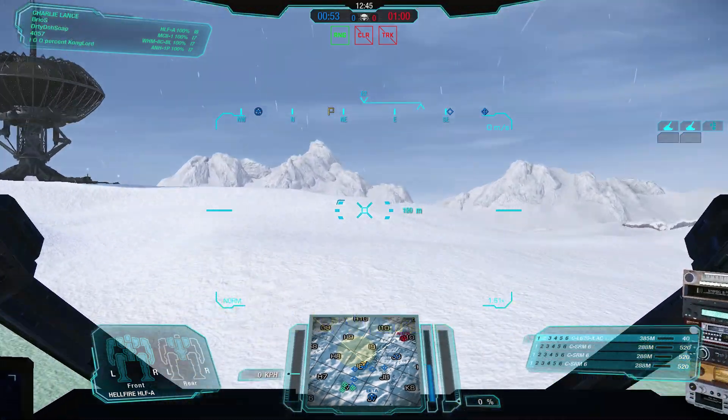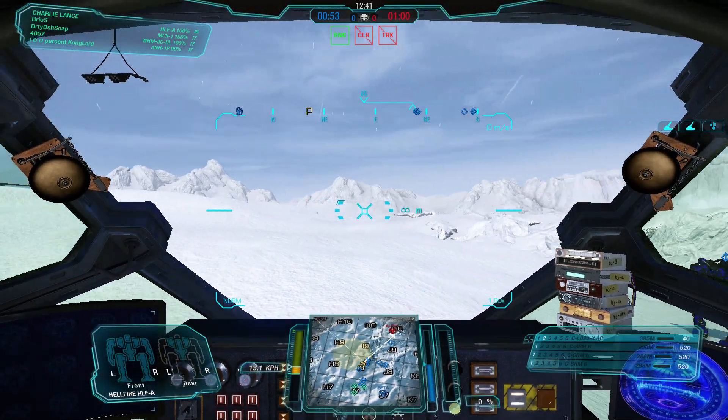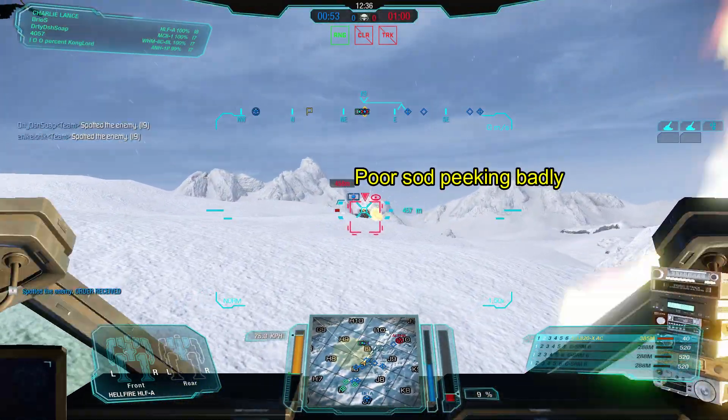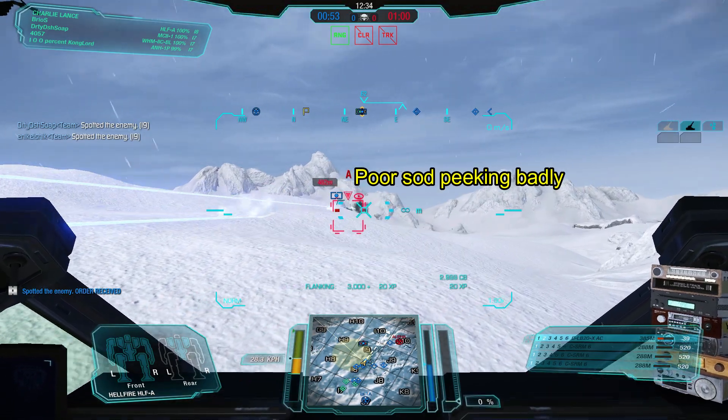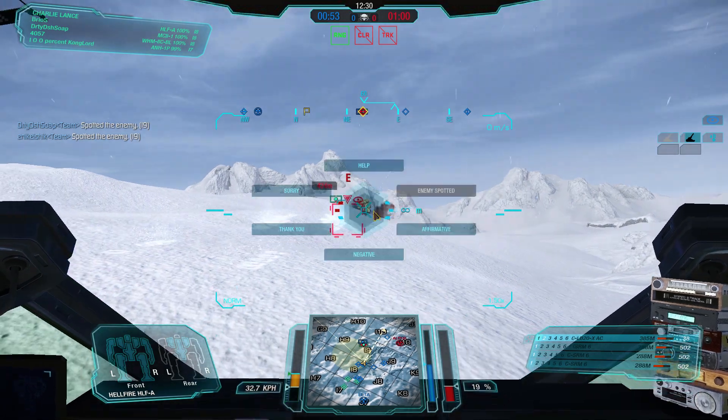Here we have my Hellfire Brawler in action on Polar Highlands where you'll see the four rules in action and the enemy breaking those rules. Epsilon and now Alpha are peeking — very obvious. I dropped a strike on them. Worth mentioning that when you peek, it's really obvious and easy for the enemy to place an airstrike on you.